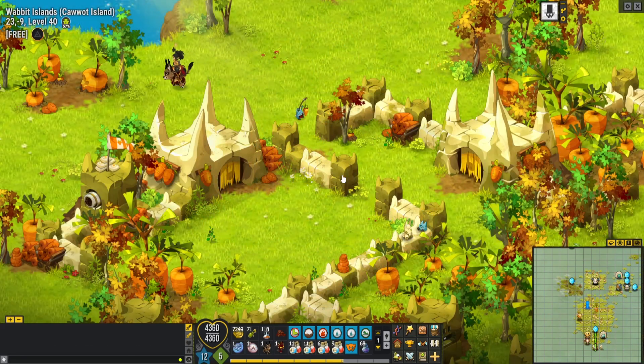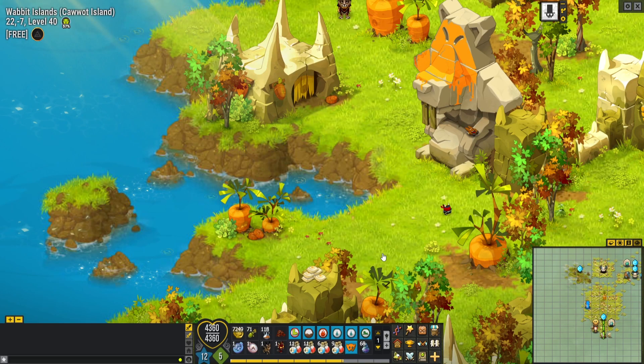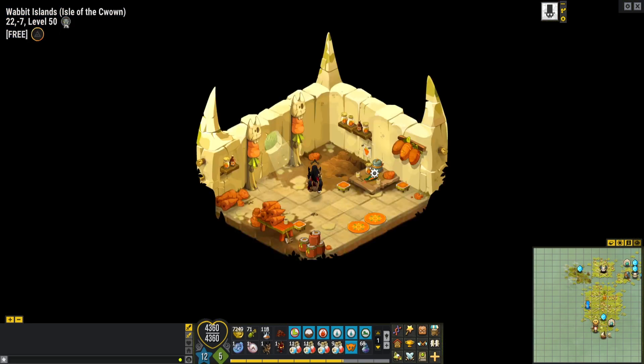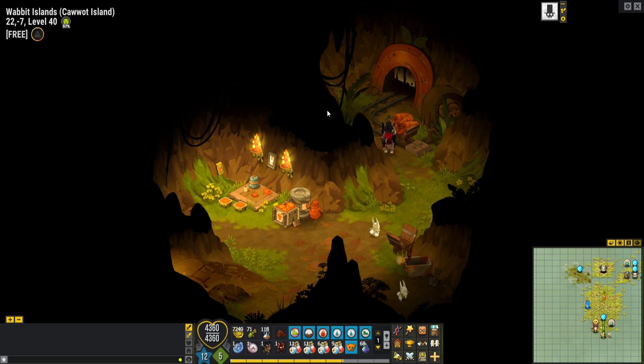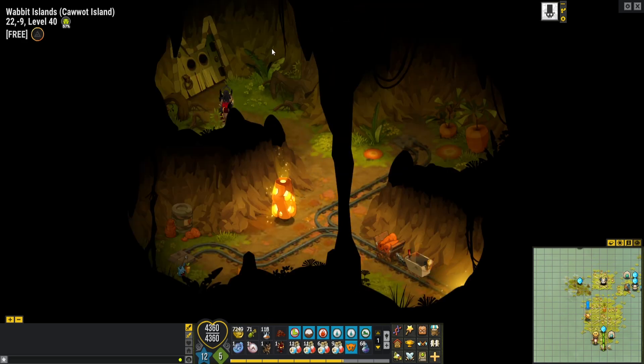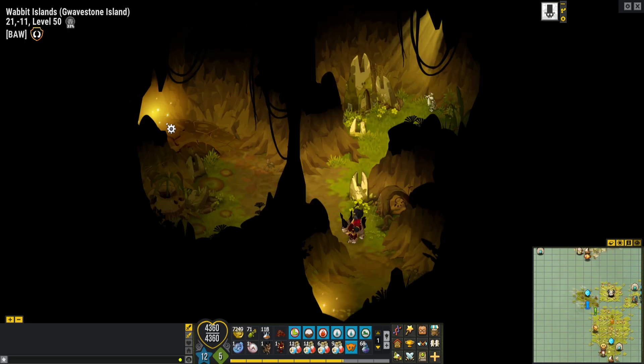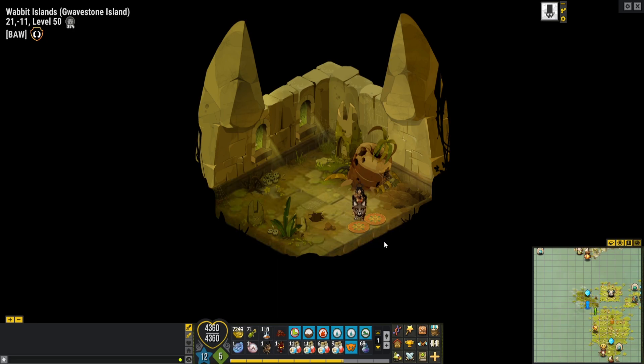Let's get back now on the surface. Now we go to the Gravestone Island. In this house our road between islands begins.